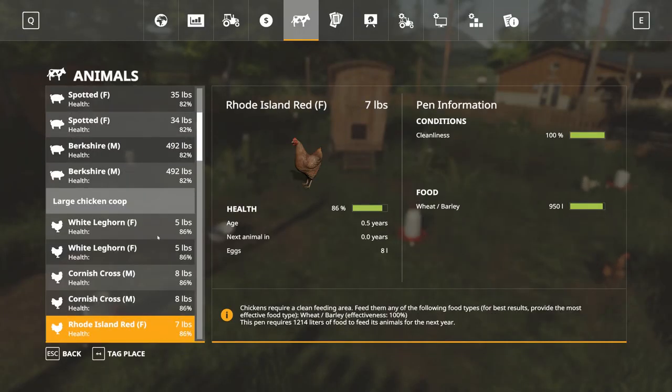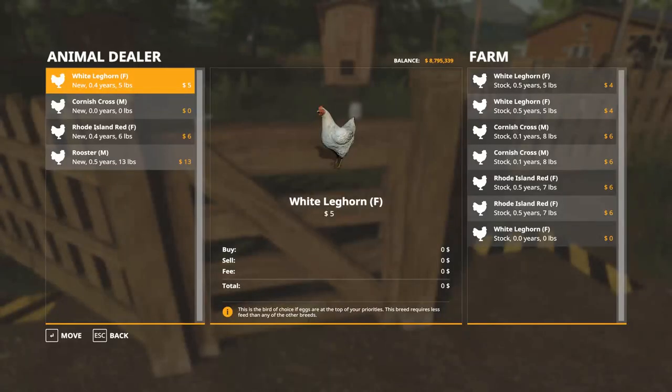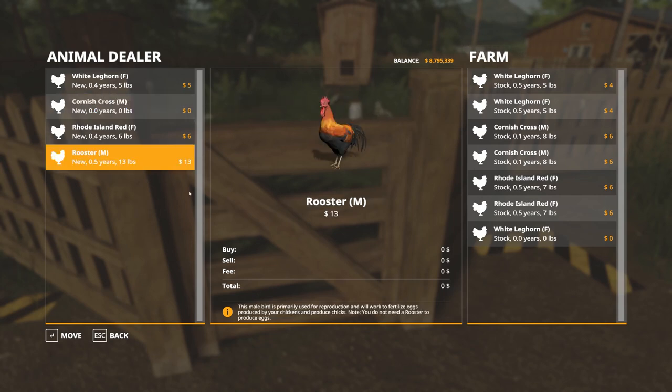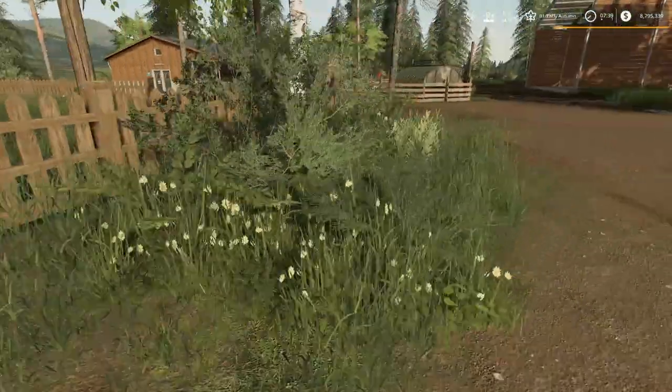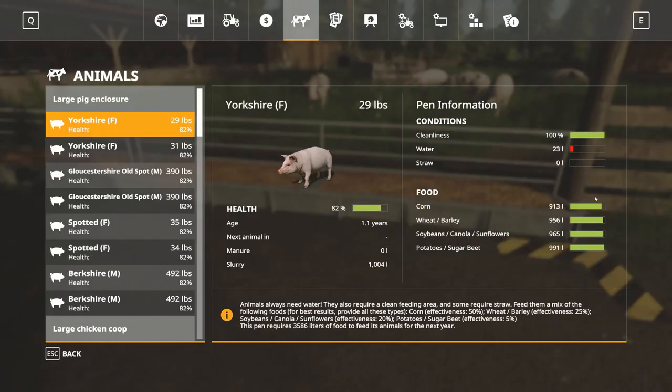I mean unless they're getting fertilized by the Cornish Cross males — but it doesn't say the Cornish Cross fertilizes eggs. The description says this meat breed is extremely fast growing with a fast turnaround in profit, requires a lot of feed — nothing about fertilizing eggs, unlike what it says for the rooster. So somehow my chickens are getting fertile eggs without having a proper rooster in there. Our pigs are doing pig things and the food's not going down that much either.